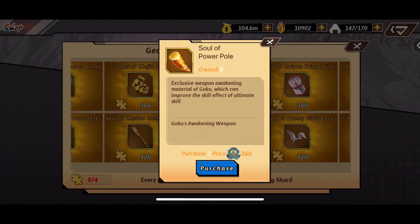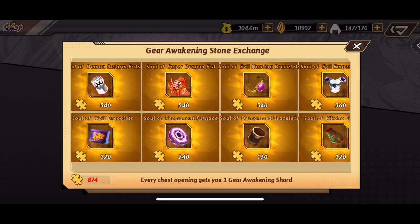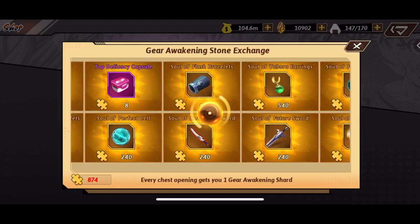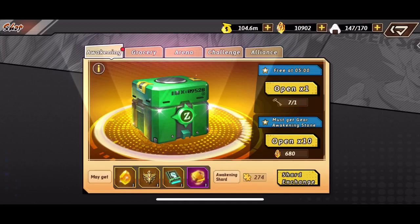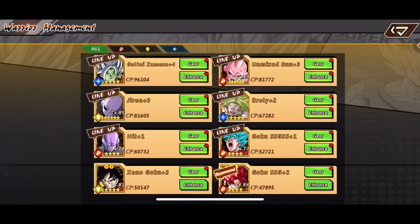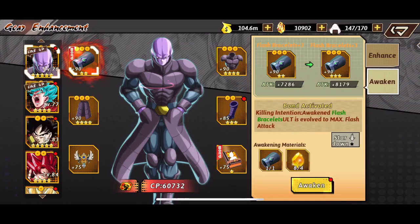Now I do want to get the soul of the power pole right here for the Goku. I don't know if that takes into account Goku's attack when it goes for the assist soul, or if it's literally just the base stats of what it says in the assist soul on that little page that pops up. But basically I'm just going to try and maximize the attack of the Goku's weapon — just the attack weapon.